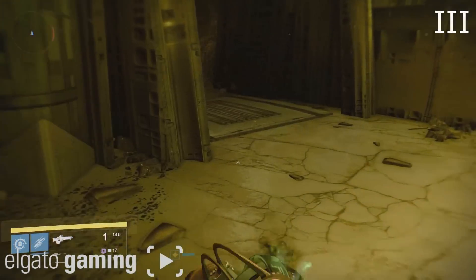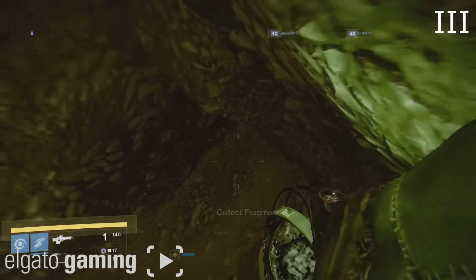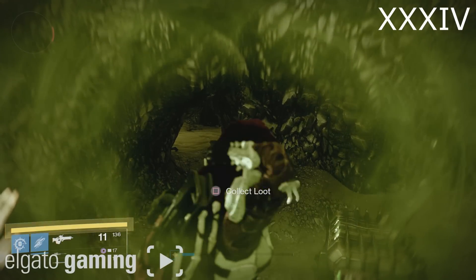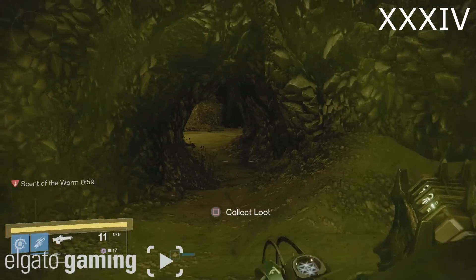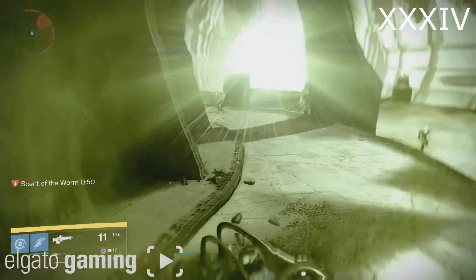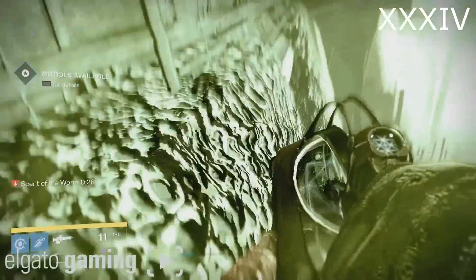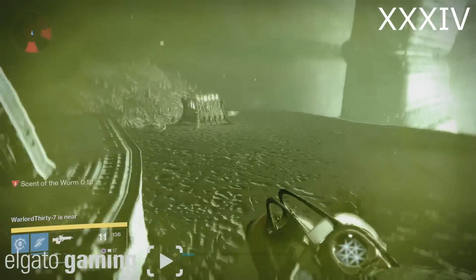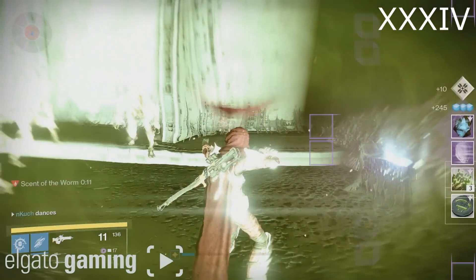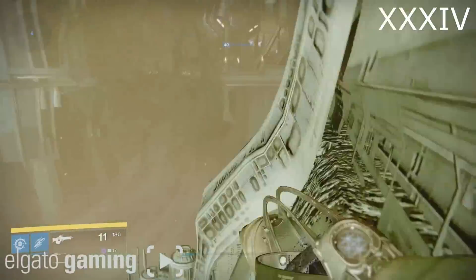Go over to the center door, go to the left-hand side, and there's going to be fragment number 3. But hold on — if you stay inside this room for about a minute your screen's going to start glowing and shortly after you're going to get Scent of the Worm. You'll have a one-minute timer, so sprint as fast as you can over to the pillar all the way at the end close to the light and collect the loot for fragment number 34. Do not worry about the Thralls — just be very quick because that chest is on a timer.